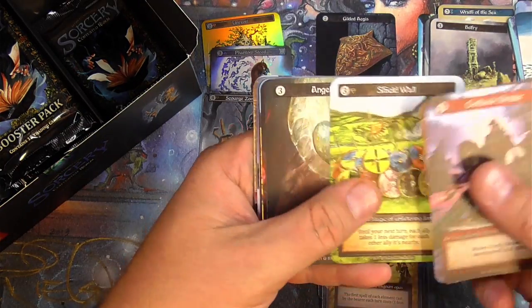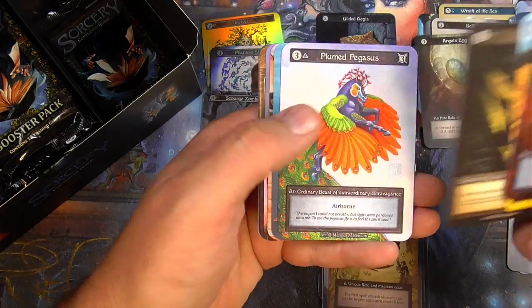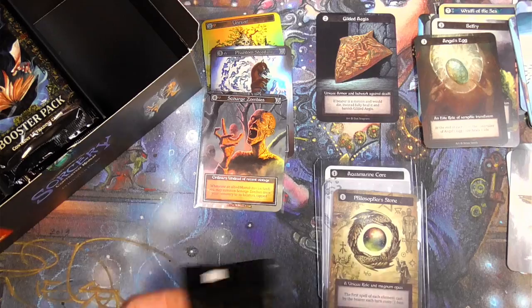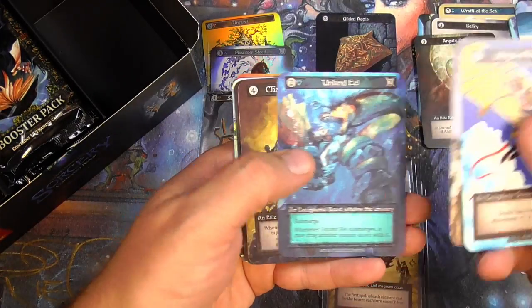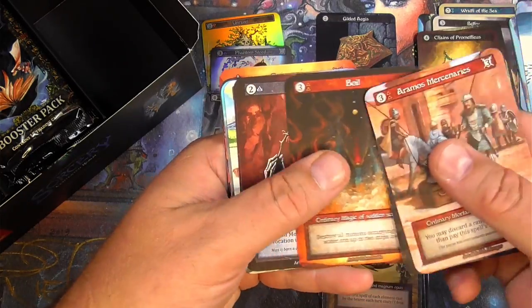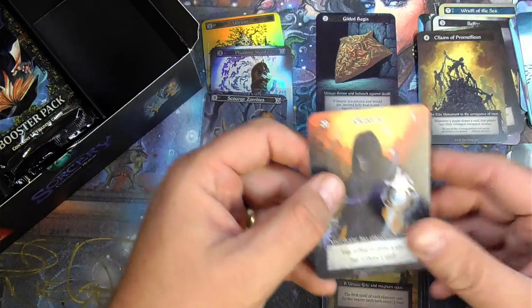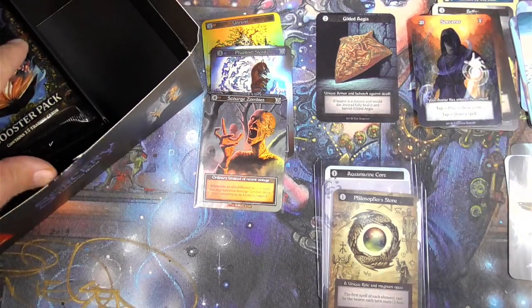Strider, worry wart, shield wall. Angel's Egg — elite: at the end of each turn, the controller of the Angel's Egg site heals one life. Ordinaries. Ordinary undead, ordinary undead. Wings of Invention, battering ram, Unwind, Eel, Chains of Prometheus. The Arrogance of Man. Ordinaries, mortality. Ordinaries and a sorcerer avatar — just the regular old one, pretty common since it's been given away as the box topper. I'll throw it in the elite pile, sure why not.